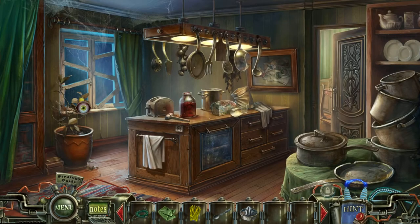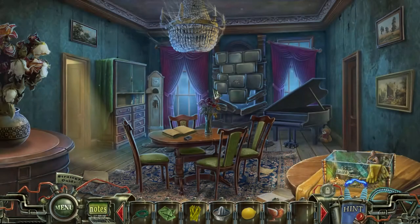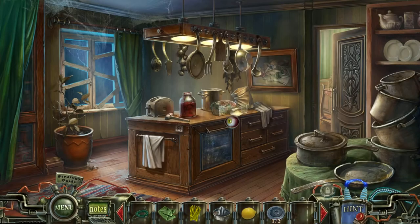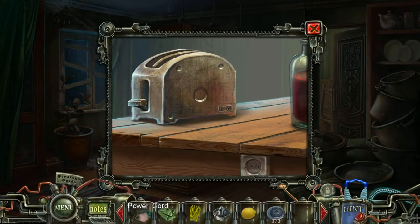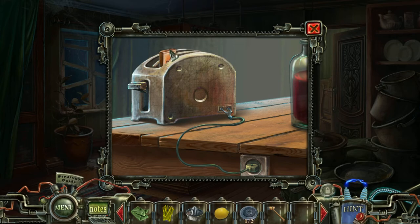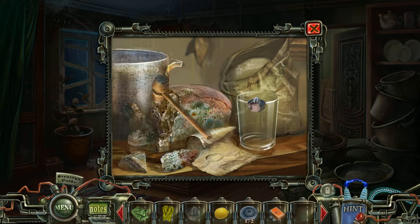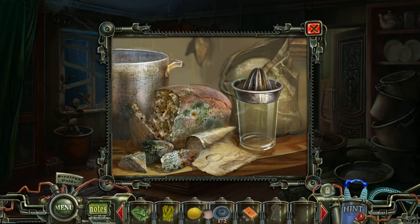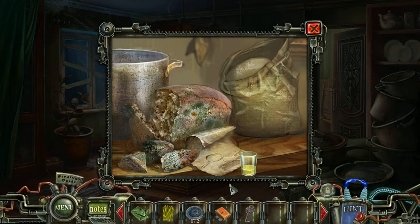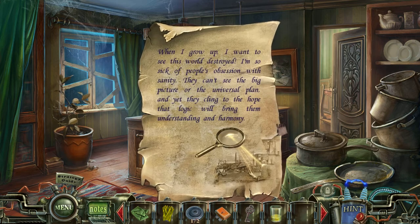That's nice to know. Anyway, over here — cuckoo for the cuckoo clock. Seriously, do not put buttons inside the toaster. Never a good idea. We have a key. Lemon juice? Delicious. When I grow up, I want to see this world destroyed. I'm so sick of people's obsession with sanity.